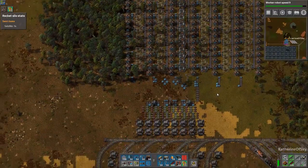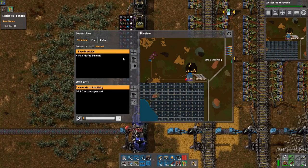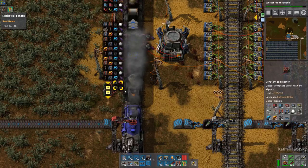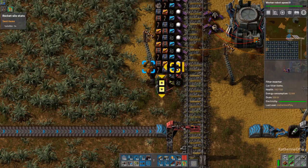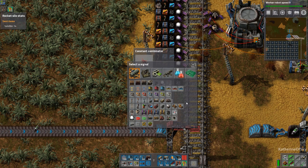We're going to let our train go and bring us more stuff. Wait — hold on, train, stop! Why is it not taking out... it's not requesting furnaces. The sadness is real.